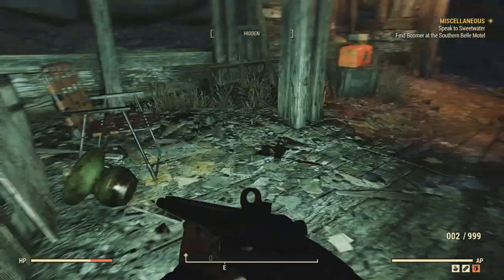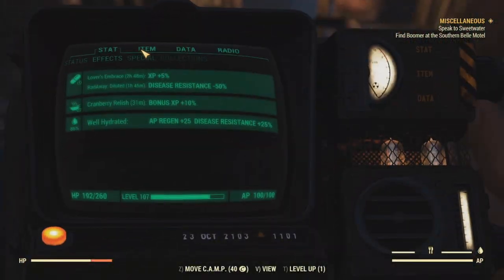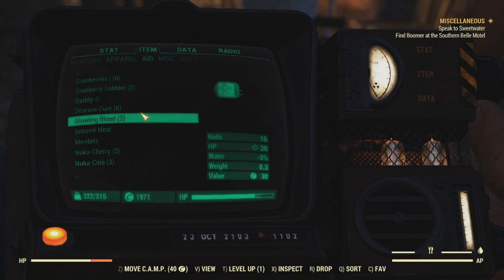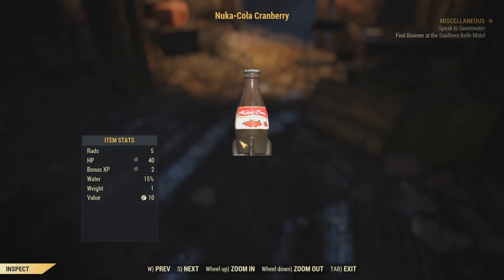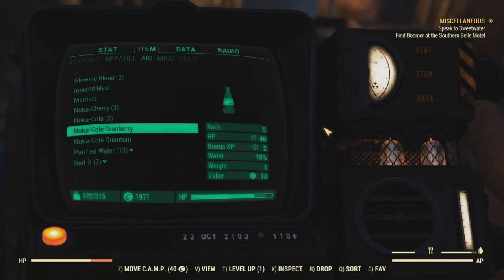One last cranberry-related consumable: Wastelanders added in a bottle of Nuka-Cola Cranberry. You might find these randomly placed around the wasteland, and this will give you a 5% XP buff. Please note that only drink or eat one of these at a time, as food and drink XP boosts will not stack.